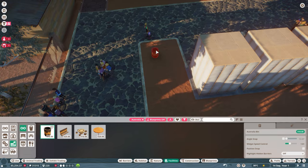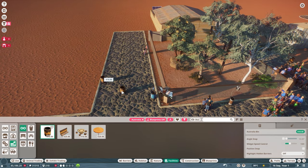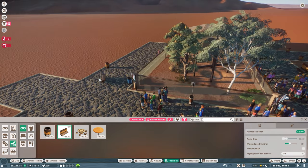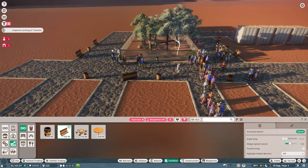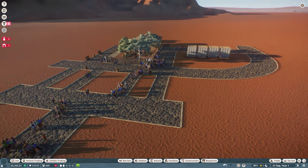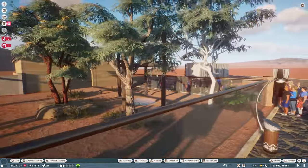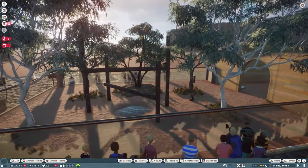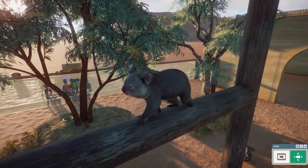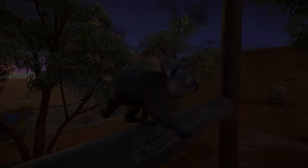I've filtered down on the Australian pack because I want to use these Australian bins — they've got a really cool design. We're also going to use the matching benches. I don't want too many though because I've noticed before that when you have too many benches and bins the path goes a bit weird — people just stand in one spot and everyone else joins them.